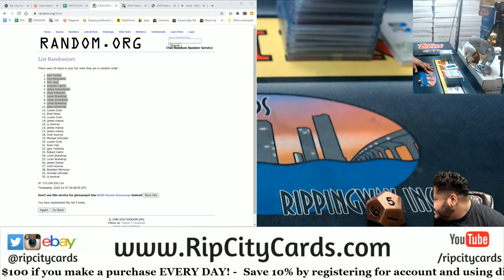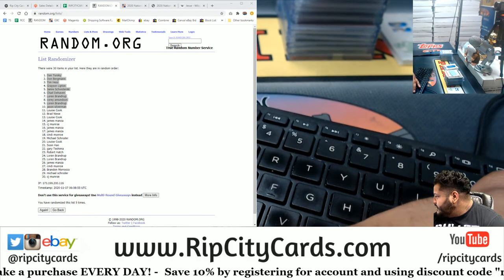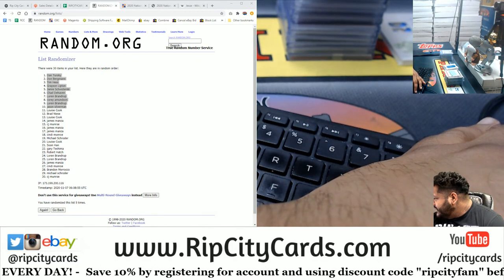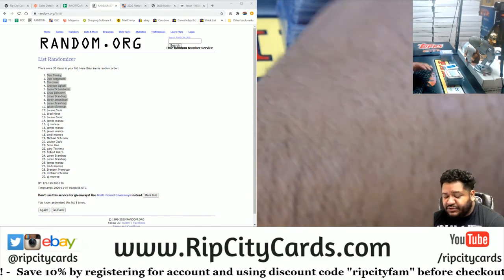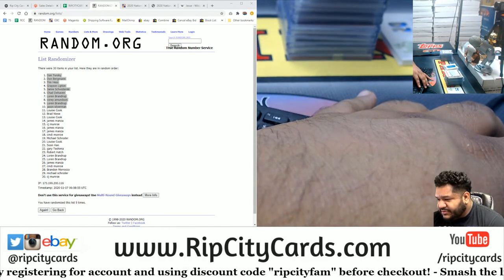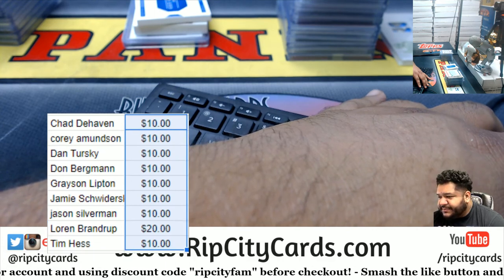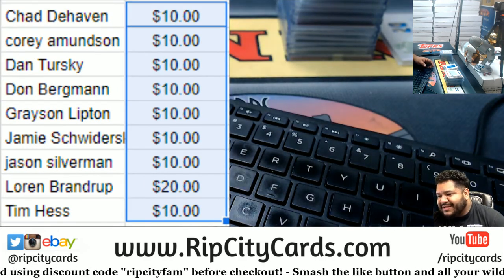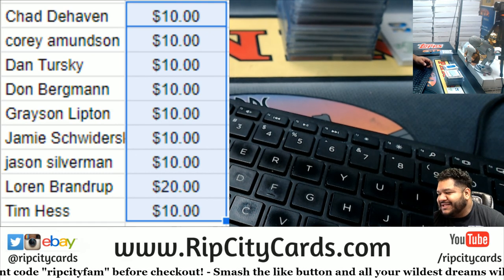Pasting and sorting — wow, LB did the best of all, LB came up twice, so that's $20 in your account. Any money I give you will be in your account and you'll see it at checkout. Make sure you use your break credit before you check out. Here are the winners: Chad $10, Corey $10, Dan $10, Don $10, Grayson $10, Jamie $10, The Freak $10, LB $20, and Tim $10. There you go!